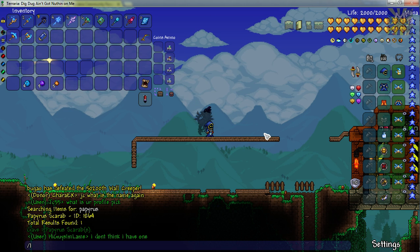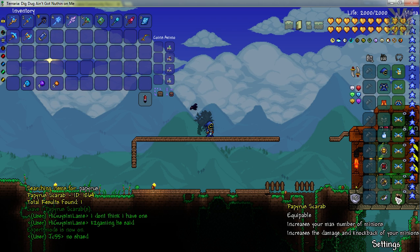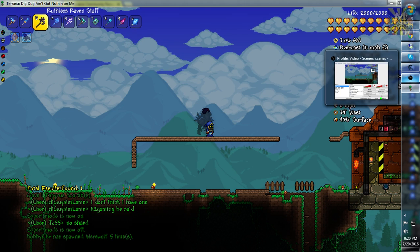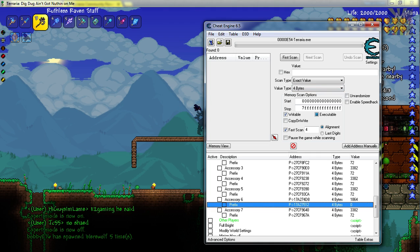Now, of course it's not expert, so I'm going to have to turn expert on quickly. Put that right into the slot, turn expert off because we are on a server and I don't want to ruin everybody else's game. And let's go ahead and open up Cheat Engine and look at this — you can see the 1864 accessory slot is now equipped.